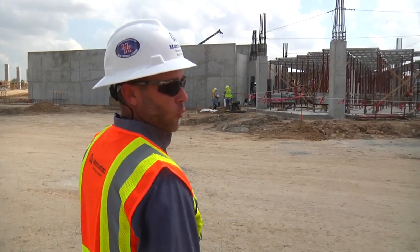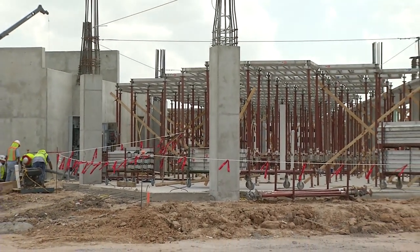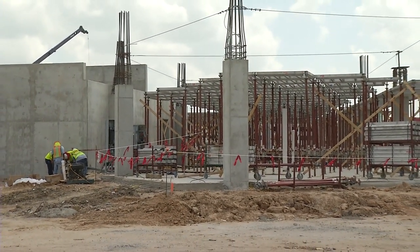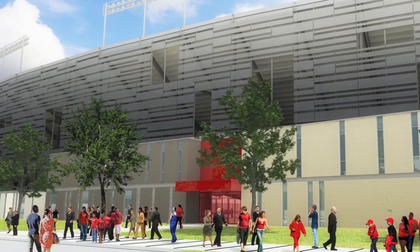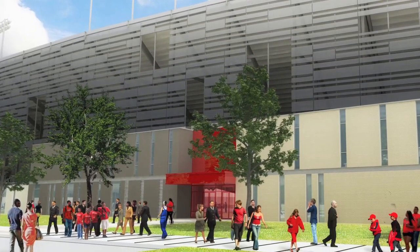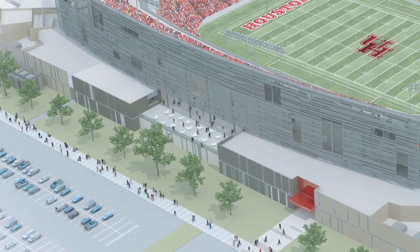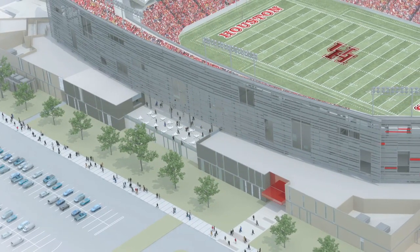These walls are the ramps that take you from the main concourse to the upper concourse to the suite level. What we have here is the south building, so this is going to be your premium space — these are your suites, your club, the press box, administration, and the home team facilities. What we're starting here is the formwork of the second level, which is the concourse level that serves the suites that that ramp will access.